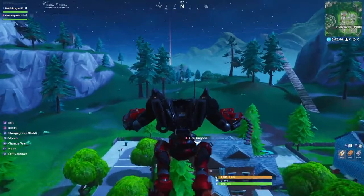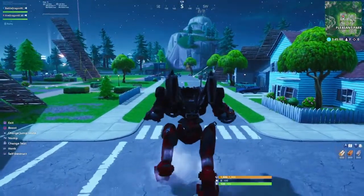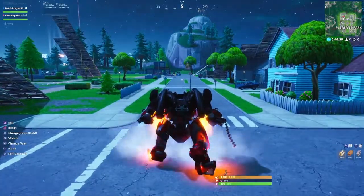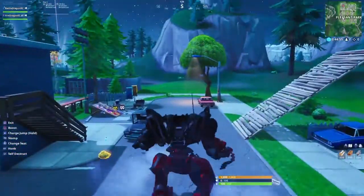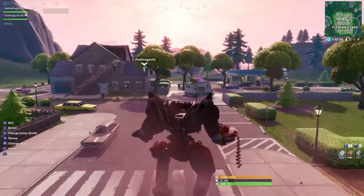You just hold X and press forward — there you go. You jump really high with a decent distance. But if you mix X with the boost, you double the regular jump. That's a neat way to jump up onto the Brute.